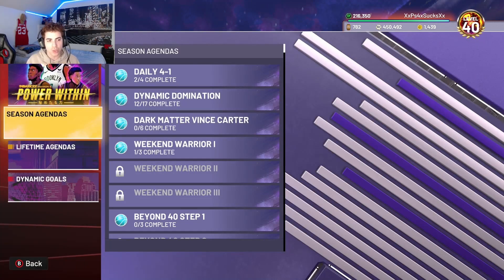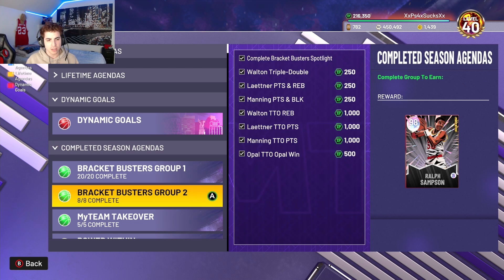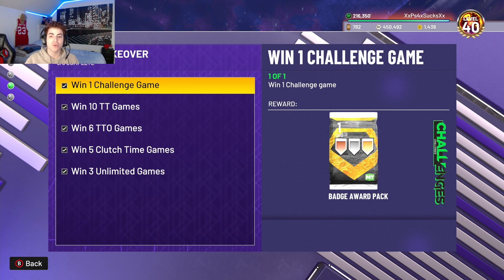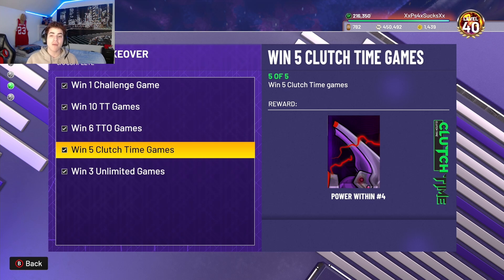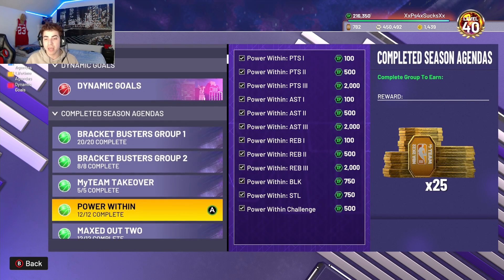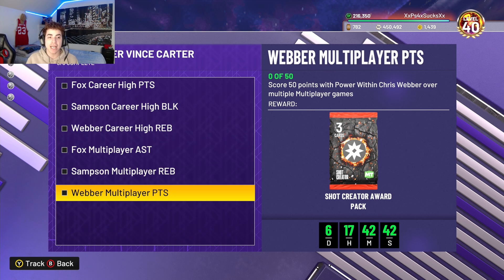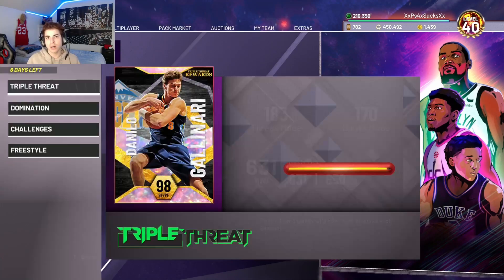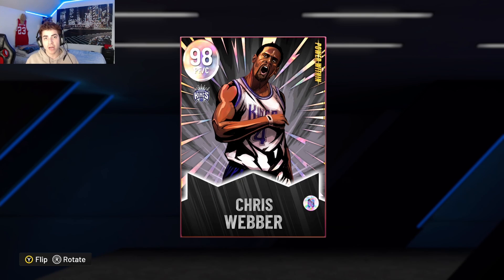In case you guys didn't know how to get Chris Webber — you go to the MyTeam Takeover challenges. All you got to do is win one challenge game, win 10 Triple Threat offline games, win six Triple Threat online games, win five Clutch Time games, and probably the hardest one is win three Unlimited games. You also need Chris Webber to get the new Dark Matter Vince Carter, because he's required as one of the challenges to get the last piece for Vince Carter's mural.